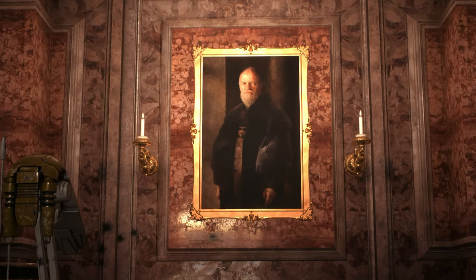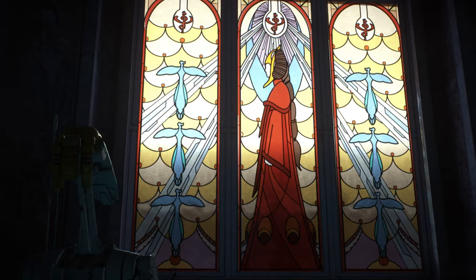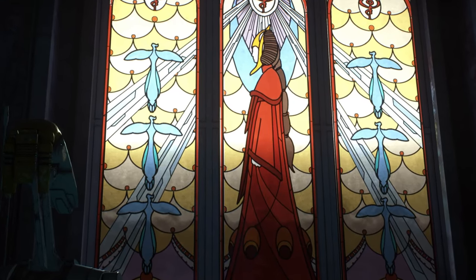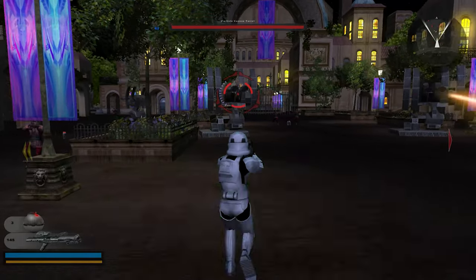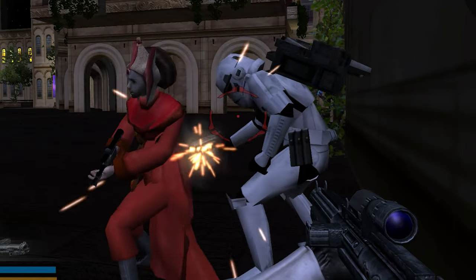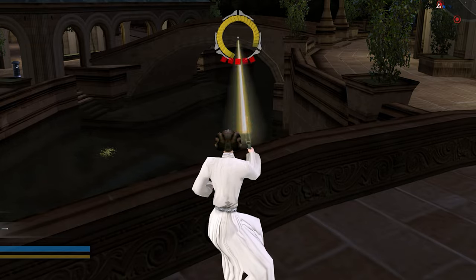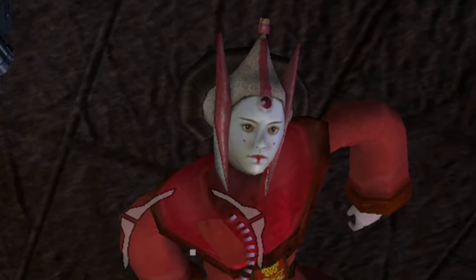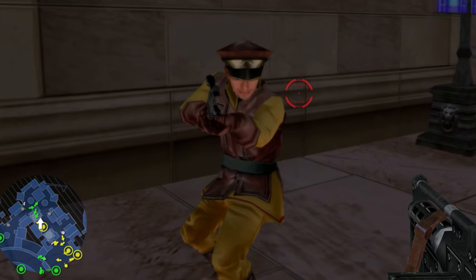There are a few paintings of Naboo's royalty, including Queen Amidala, scattered around Theed's palace. Although she was never playable in the franchise, this skin does make an appearance in the original's campaign mode when the Empire invaded Naboo to take out the newly elected Queen. This model shares the same animations as Princess Leia but has Natalie Portman's face, which is pretty funny since this isn't even Padme and she's not a hero on the light side.